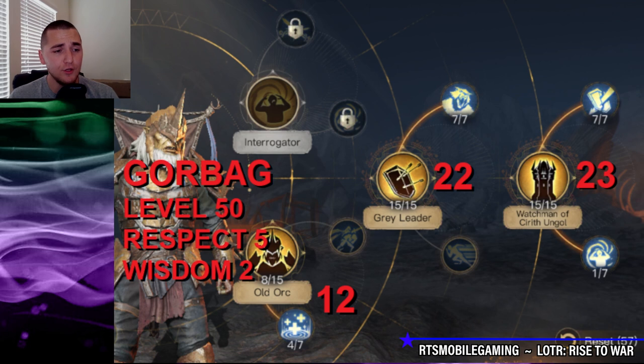The primary skill you're going to want to make sure you use, whether you're Respect 3 or 5, is going to be the Gray Leader tree. With 22 points in the Gray Leader tree, you are going to reduce all the damage your orcs take by 29% all the time. Absolutely amazing talent tree for keeping your orcs alive.